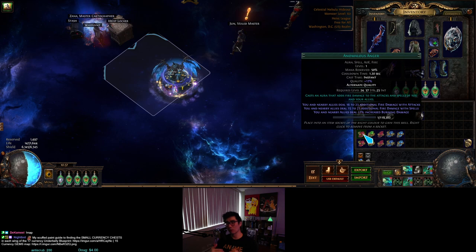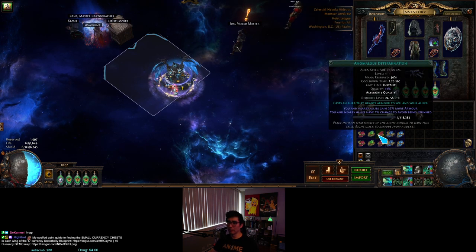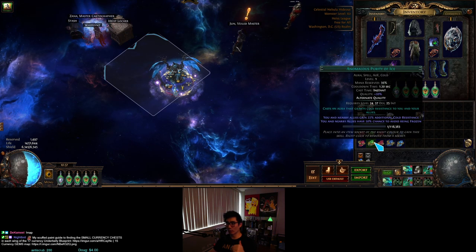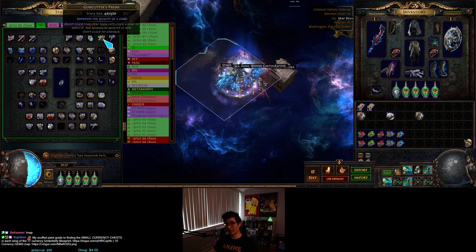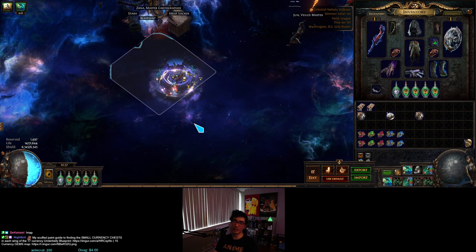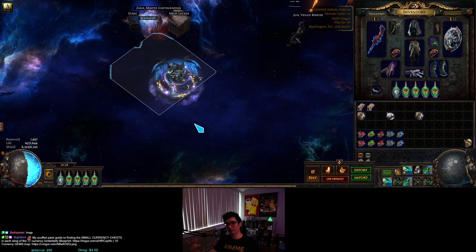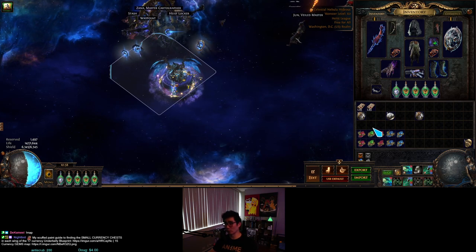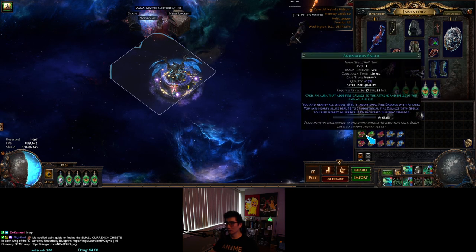Some people have loot filters that only show 20 quality gems, so if you do get a good alternate quality, having it at 20% helps it sell faster and get more visibility. In heist league with so much GCP available it's easy to quality gems up to 20 first. These gems are all starting from anomalous — except male violence which starts from divergent — and that's just the tag signifying which quality type they are, not necessarily the one you want.